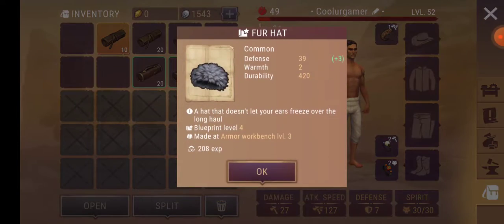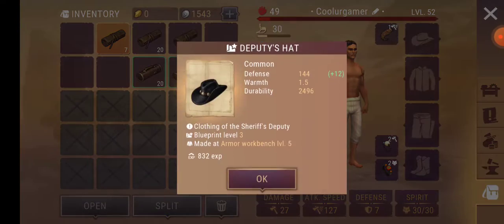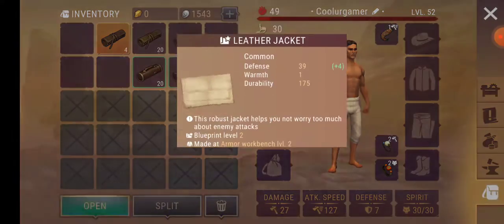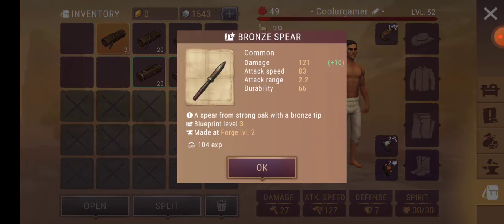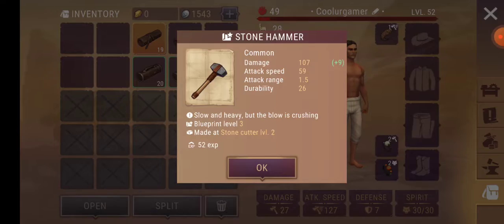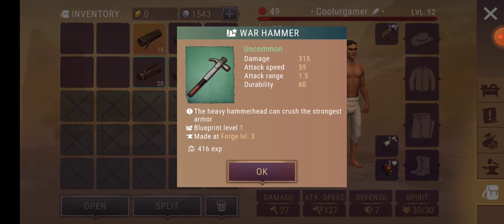Brownbeth. Fur hat. Colt Walker. Folding shotgun. Deputy's hat. Deputy's boots. Ascend. W model 1 — never seen that. Lighter jacket. More herbalists. Bronze spear. Brownbeth. Jeans. Hammer. Hammer. Saber. Sturdy boots. Bayonet. Warhammer. What the heck.